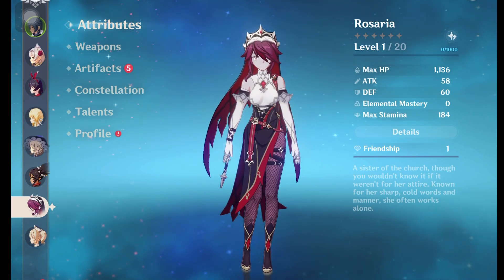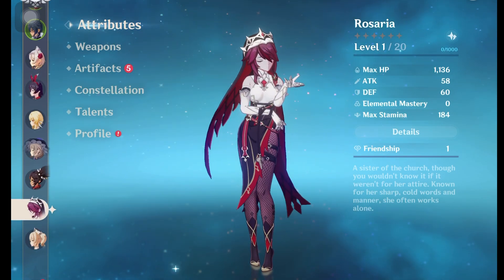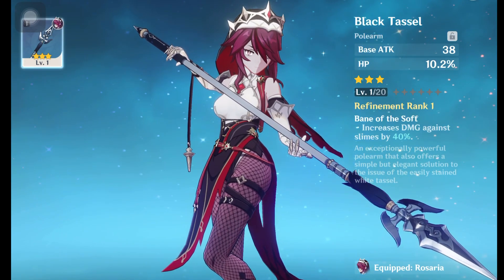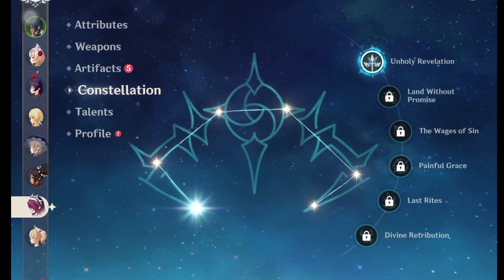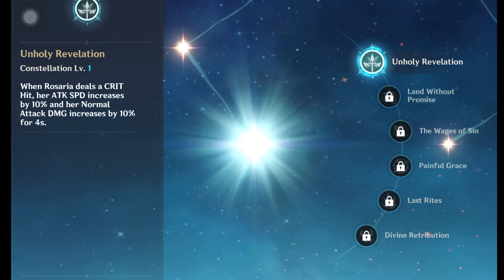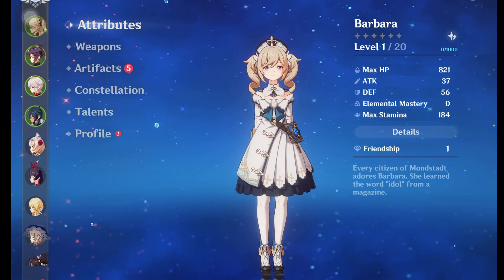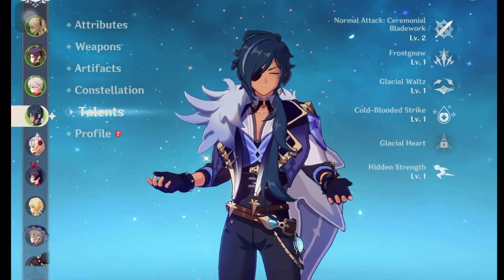Next is Rosaria. I'll build her maybe after the update or when my main team is ready. The main problem is I don't have any weapon that suits her — no spears at all — so I haven't given her any artifacts. I did get her to C1 constellation though, which is very good for main DPS. C2 or C3 would be even better. Next is Barbara — I'm not planning to build her yet since I only have one Hydro character and Mona is better for that slot.